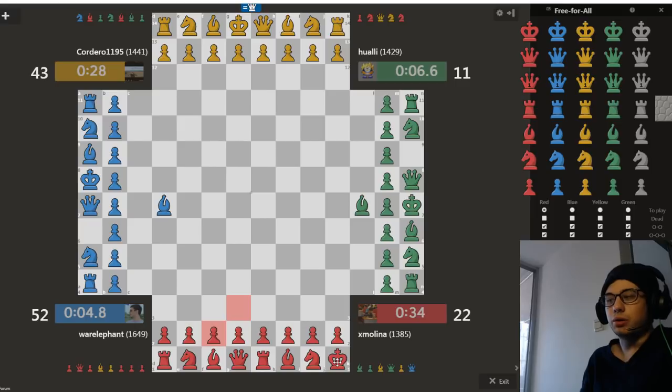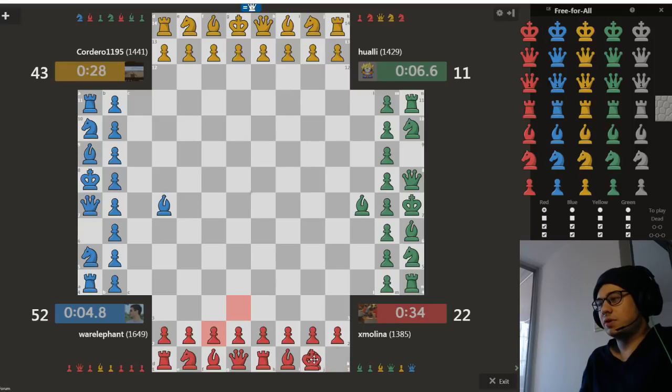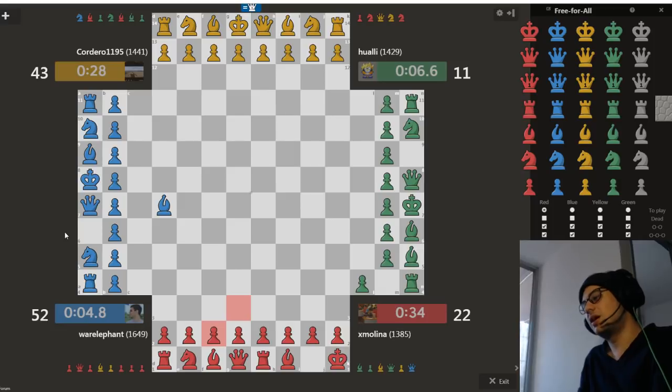Having your king in a corner means fewer pieces can naturally or readily attack it. Also, in the game there are these chunked-out corners, which means if my king were on a light square here and the bishop were here, this would not be check because of the corner being cut off. So having your king against the side provides a little bit of extra cover.